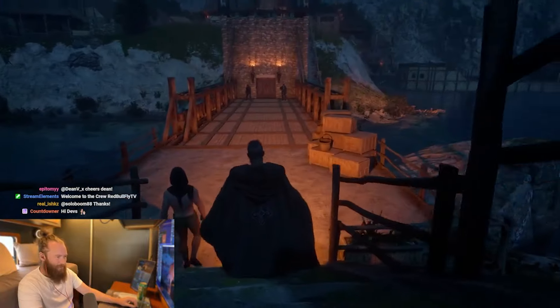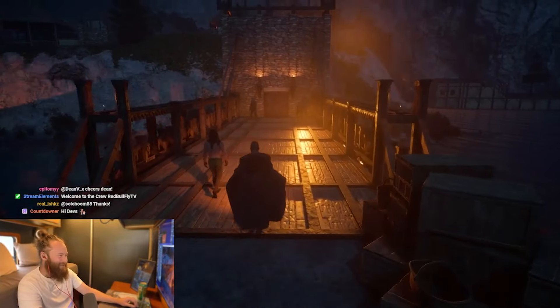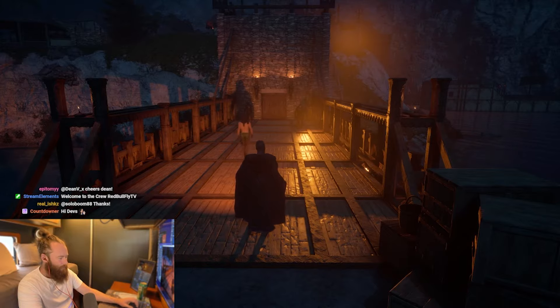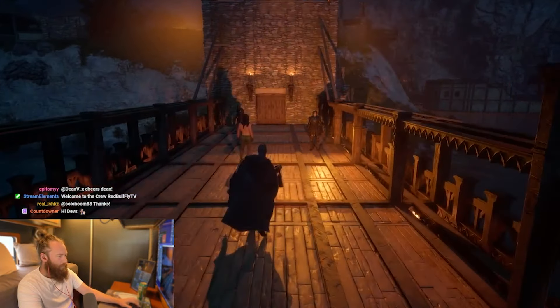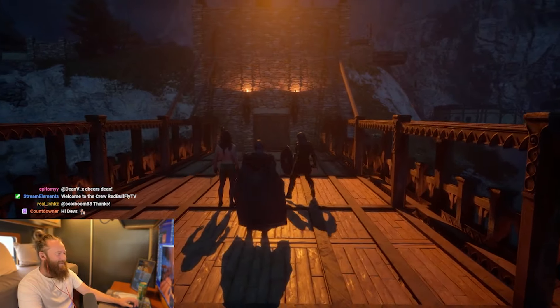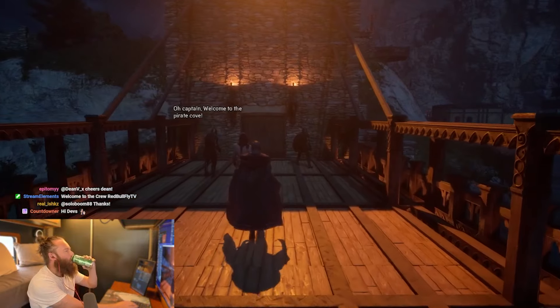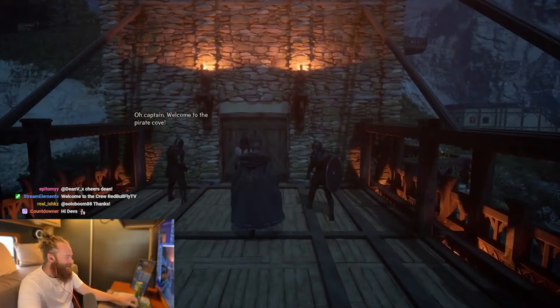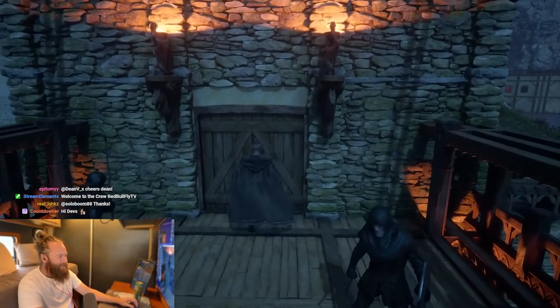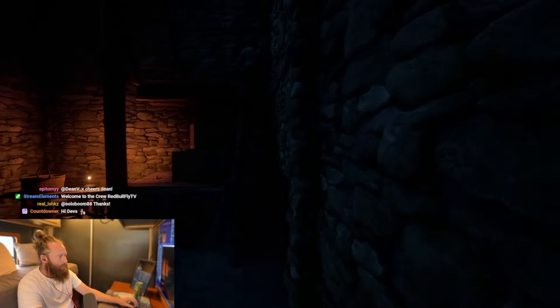This is our drawbridge. On the right you can see our ship — we should be able to sail the ship out of here. Oh my god, this looks beautiful. Welcome to Pirate Cove — these are our guards. This is the gatehouse, the entrance to the cove.